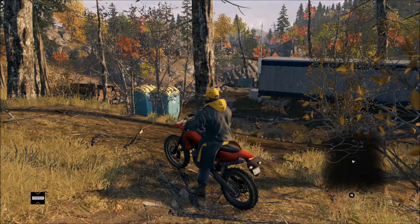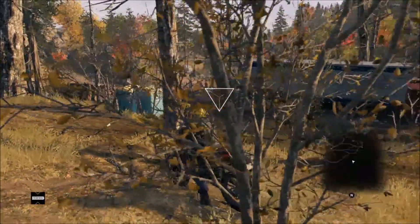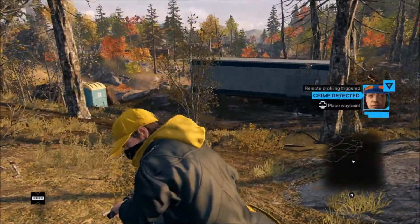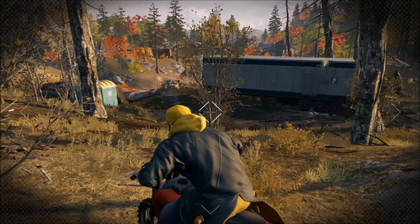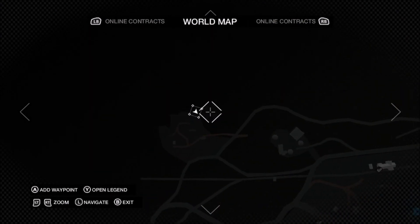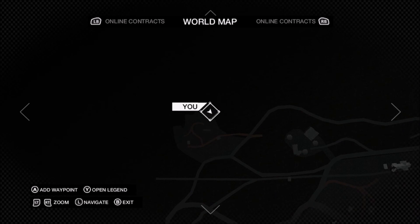Hello guys, it's J4MMCD here today and we have a garden gnome easter egg in Watch Dogs. If you come to this location right here on the map, right in this corner, in the middle of nowhere — there's a gnome, and I'm guessing this is a little easter egg because there's a gnome in the middle of nowhere and it really shouldn't be there. It's a garden gnome.